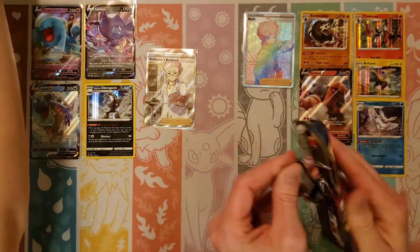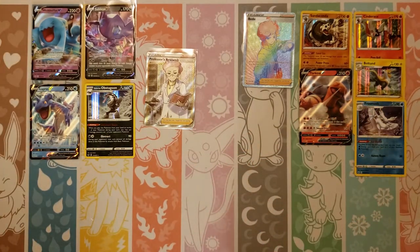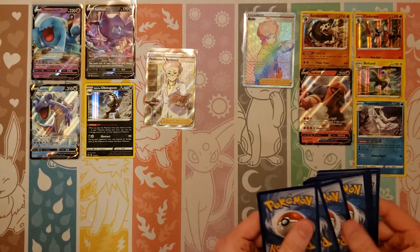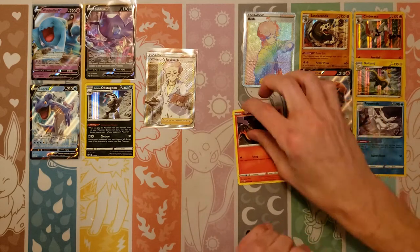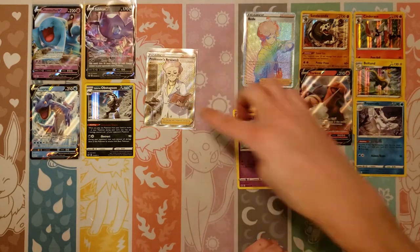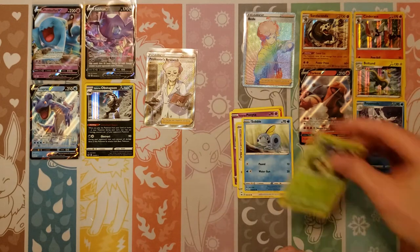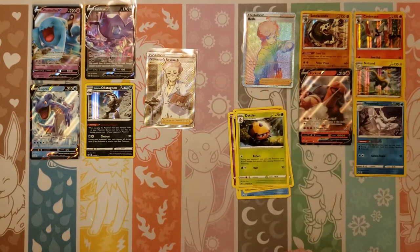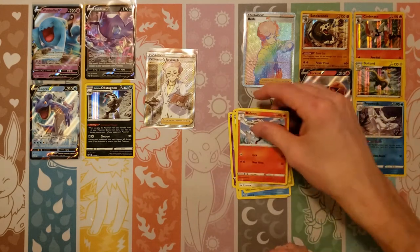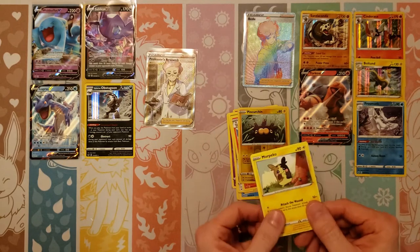Let's keep going — got about 12 packs to go between us. It's not been as exciting as the last box, but that Professor's Research was the pull we were looking for. Next pack: Sobble, Blipbug, Darkness, Dottler, Stunfisk, Raboot, reverse Pincurchin, and a Morpeko rare.